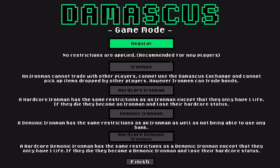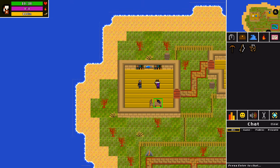So we're going to go ahead and hit next. There are multiple different types of game modes. You got Regular — no restrictions, recommended for new players. You got Iron Man — can't trade with others, can't use the exchange, and cannot pick up items dropped by other players. You got Hardcore Iron Man who has one life. Demonic Iron Man has the same restrictions as Iron Man as well as not being able to use the bank. And then Hardcore Demonic Iron Man — one life, can't use the bank. For the sake of this first look, we're just going to choose Regular.